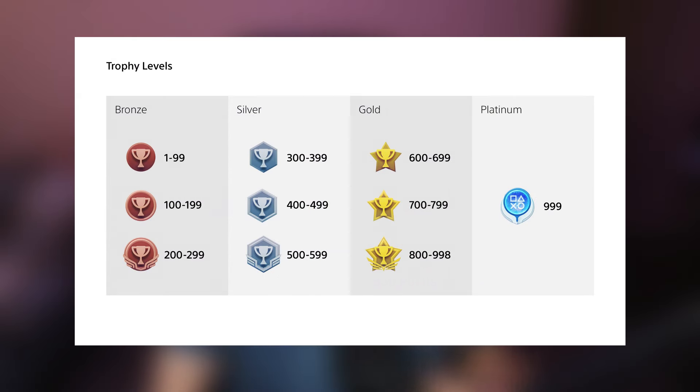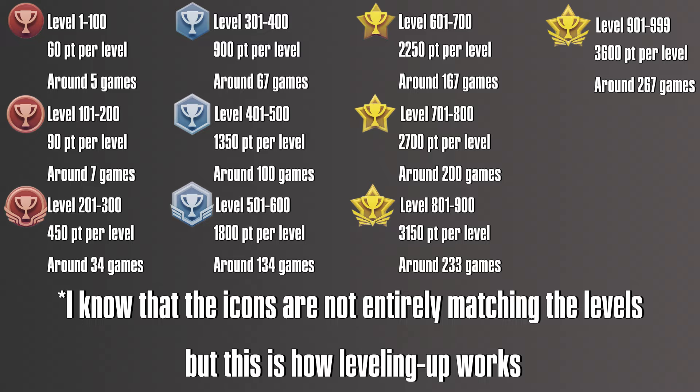As you get to higher levels you are going to need more points to get to the next one, and the current level cap is 999. At first you might notice that you are leveling up really fast — the number of points per level between levels 1 and 99 is just 60 points, so pretty much 4 bronze trophies or less than 1 gold. Overall, to get to level 100 you will need 5,940 points, or about 5 games worth of Platinum trophies.